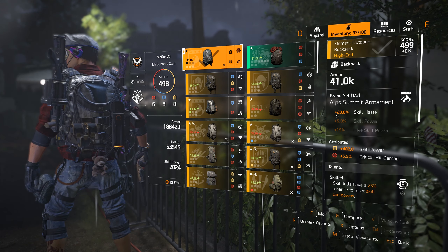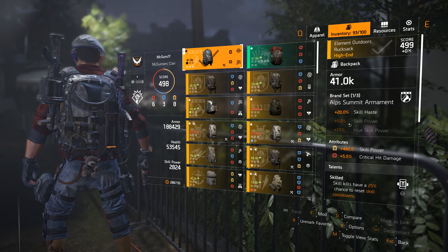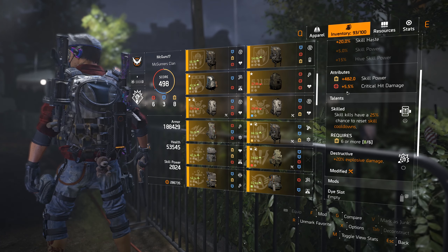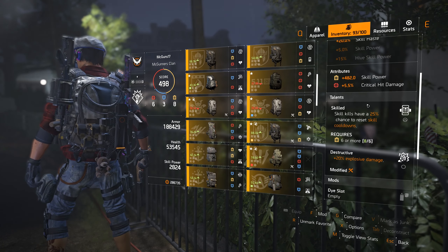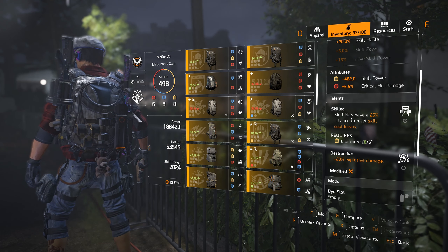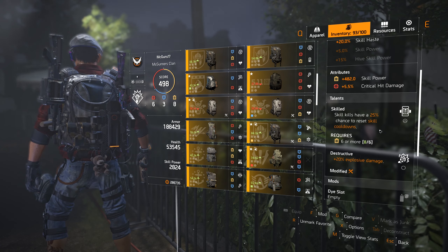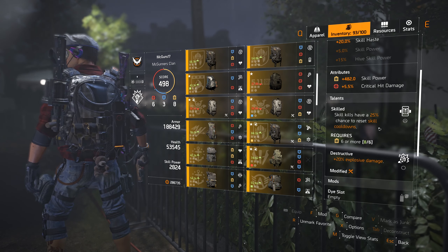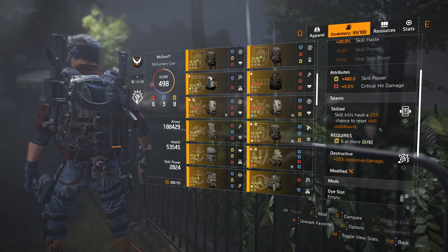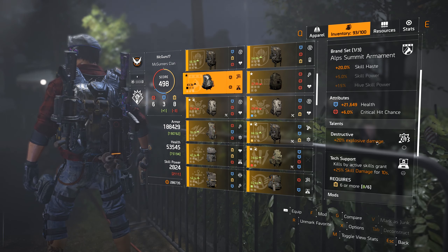For the backpack, we have the On Summit backpack. Having one of this brand set gives 20% skill haste, which we need. If we had two of the set, we'd get a second bonus of 5% skill power, but we don't have that yet. The attributes are 488 skill power and 5.5% good damage. For the active talent, you have two options: the first is Skilled — a 25% chance to reset skill cooldown on kill — which I've been enjoying because my skill comes back quickly.